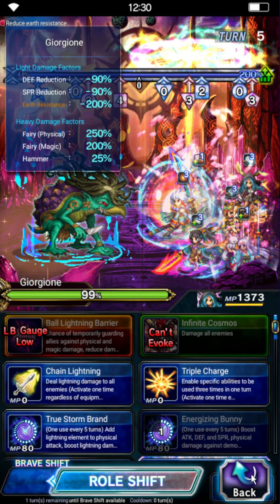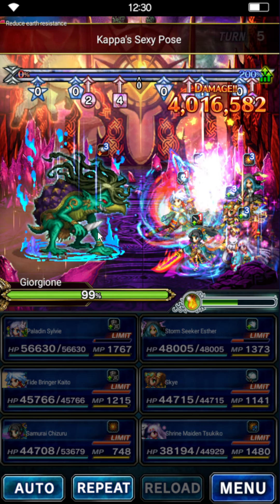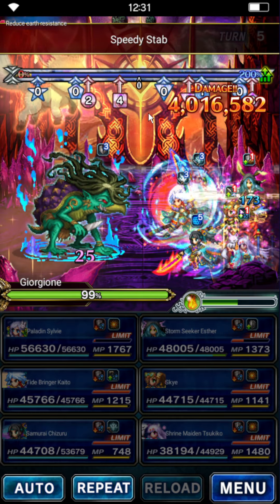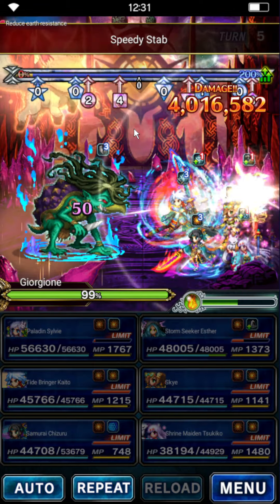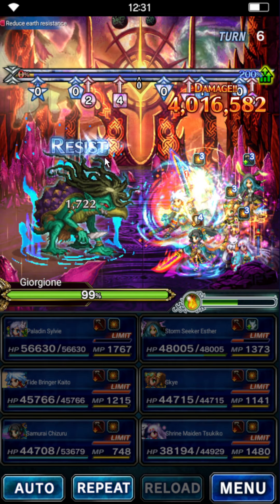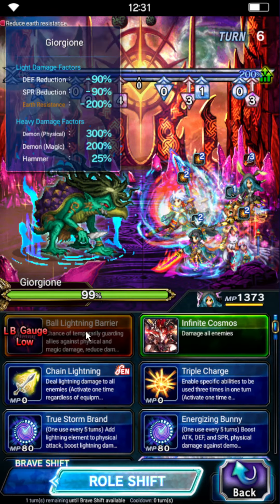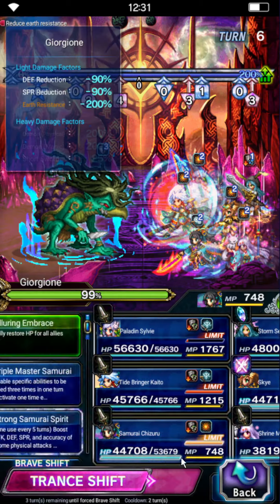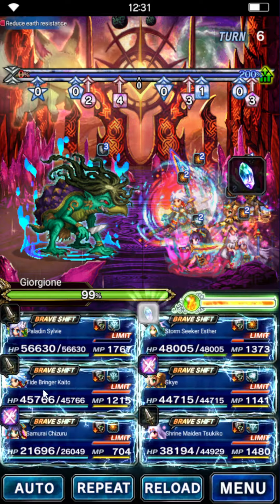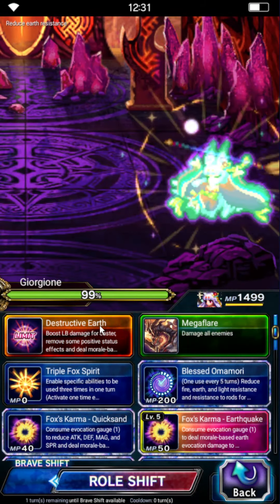The boss stat breaks us, which is totally fine. Esther takes minimal damage — all good. Everybody now has the DOT but we have a plan for that. Now it's time to burst. Skye is going to Limit Burst in base form because we don't have many chainers on this party. Esther uses Quantum Storm — Chain Lightning. Kaito does his Brave Shift Limit Burst — that way we have four Extreme Nova chainers. Tsukiko shifts and Brave Limit Bursts as well.